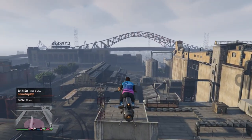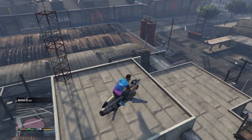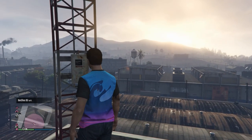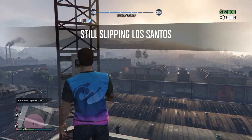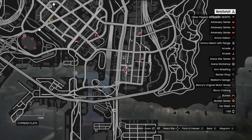Radio Antenna 1 is on the highest point of the factory building in Cypress Flats. You will hear a bleeping noise as you approach the antenna, which will help you to locate it easier. Then, once you're standing next to it, just press right on the D-pad, or whatever your equivalent is, and your character will pull down the lever. That's it, and then you move on to the next one.